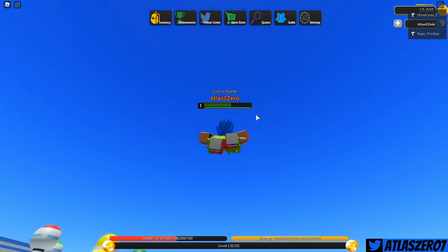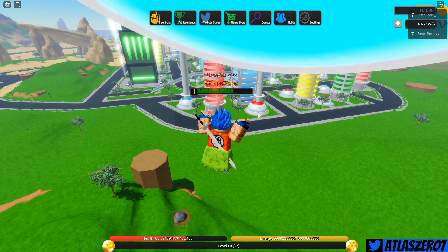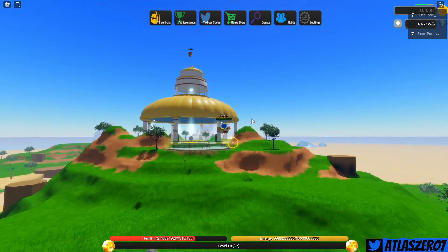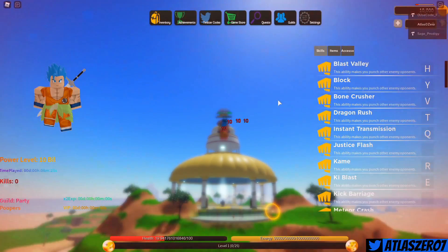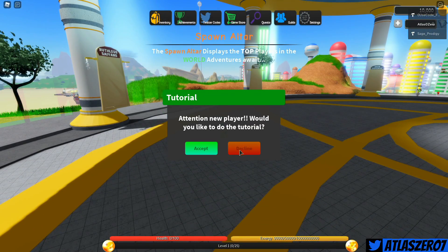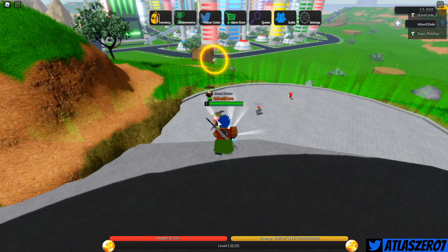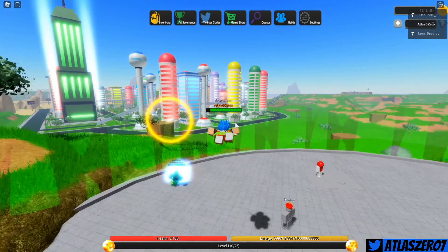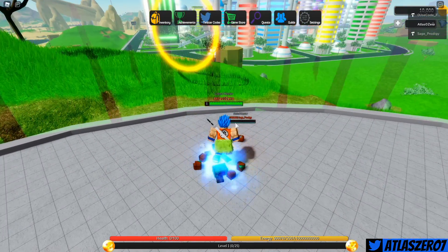Let's try the Spirit Bomb — let's get up here! Oh my gosh, this game is gonna be so fun. I wasn't expecting that kind of animation — wow! This game is absolutely insane. Let me try Kamehameha — let's put that on R. The owners keep clapping me but that's okay. There's a tutorial but the developer told me it's broken right now so we're skipping it. Kamehameha — dude, that is so sick!